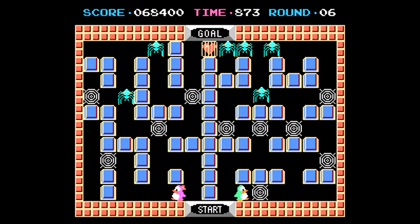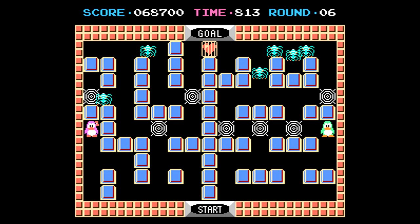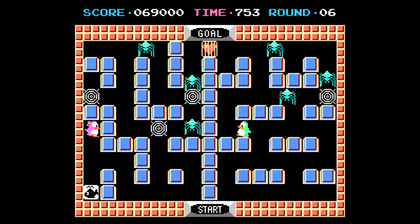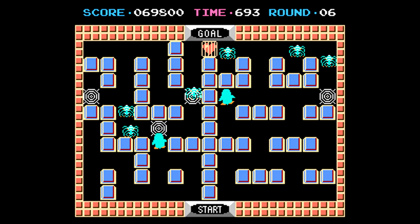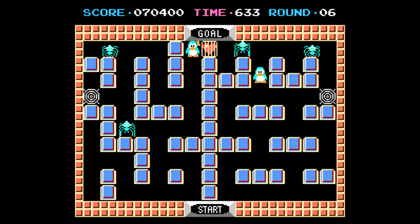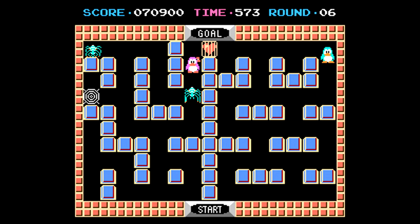If one of your penguins gets caught in a web, be very cautious and quickly try to head over to the opposite side of the screen to try to free them, because these spiders are no joke. The longer the timer goes, enemies end up picking up the pace. It reminds me very similarly to the end of a level in Bubble Bobble — if you wait too long on a screen, the enemies get supercharged and start coming at you even quicker.